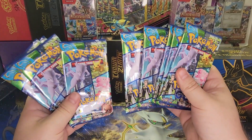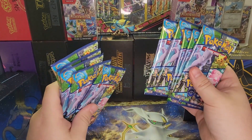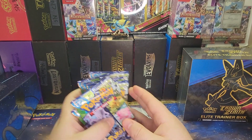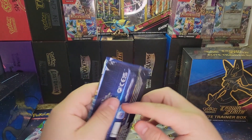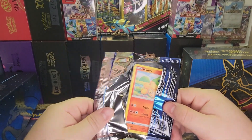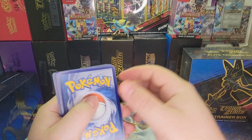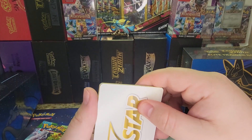Apparently I wasn't recording when I opened up the box and showed all the contents, but that's no big deal. I have the packs here — none of them have been opened. Here's the promo card. Pretty cool promo card, but we're just interested in what's in these packs. We'll see how good these pulls can be compared to Crown Zenith. I know there are a lot of good Mewtwo cards in here, and maybe some Dragonites.